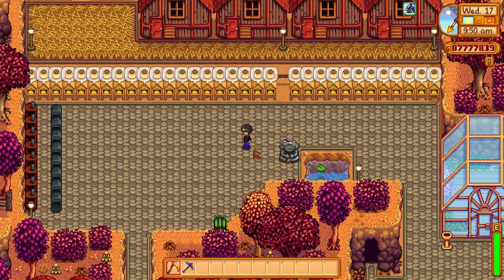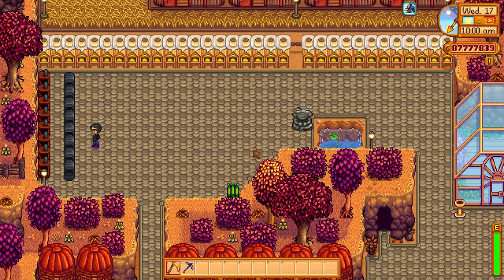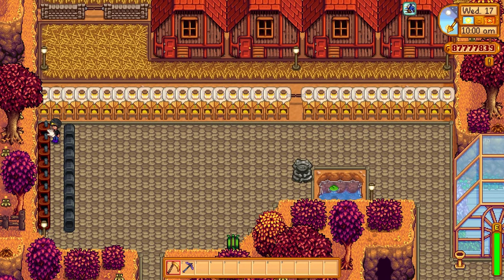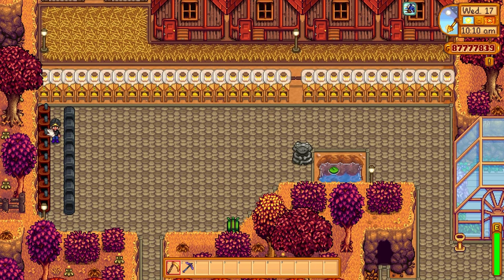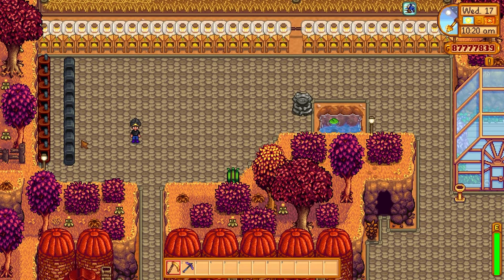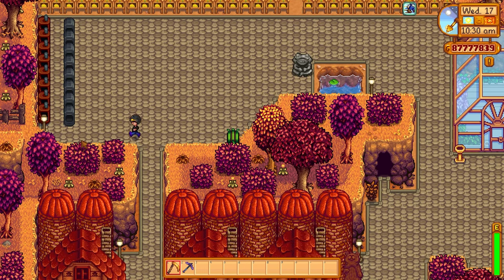Over here I have charcoal kilns and smelters. If you put 10 wood into the kilns, it gives you back a coal — really handy especially if you're smelting a lot of materials. I used to smelt a lot of iridium bars and radioactive bars back in the day and went through a lot of coal. So when I was low, I'd just cut down a lot of trees and convert them into coal.